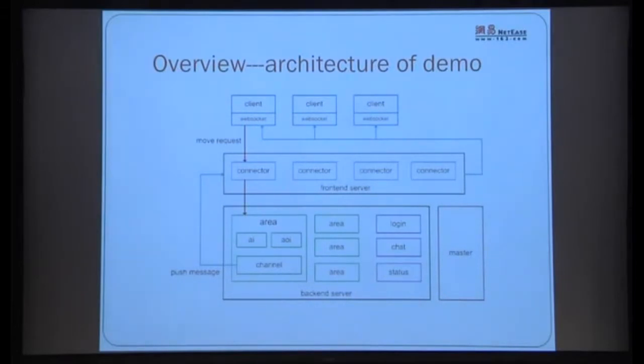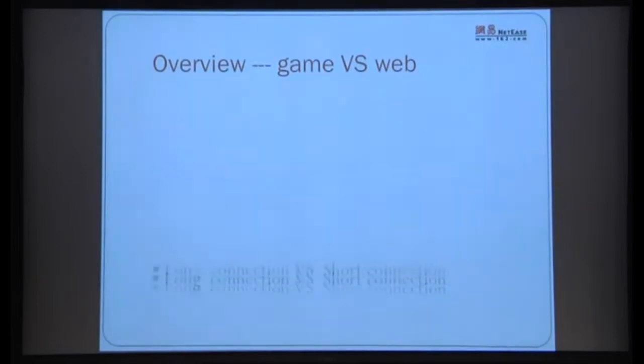You might think this isn't too different from web applications, but the differences are actually significant. First is short connection vs. long connection. Web applications use HTTP short connections — returning within about two seconds is reasonable, which allows the best scalability. But game applications must use long connections, with responses required within one or two hundred milliseconds, so we must maintain a pool of long connections.